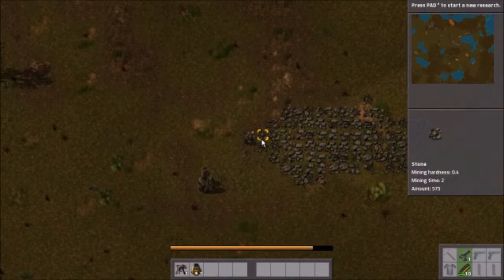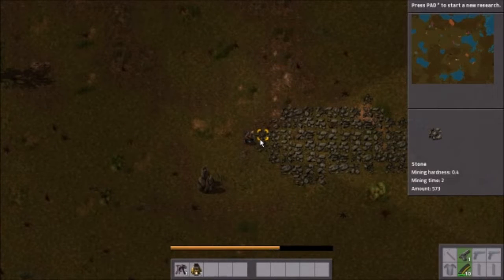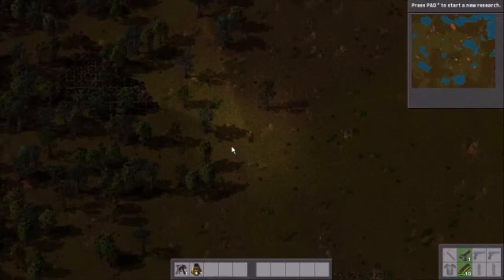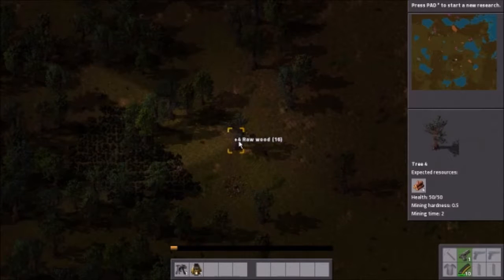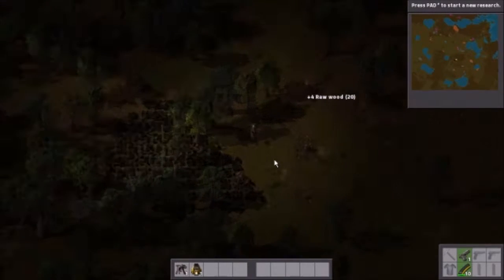We're going to get about six of these rocks. While we're doing everything by hand here, that is not the way of the future - we're going to automate all this stuff. Some people tend to make very neat structures; I tend to do spaghetti-code type structures. But one thing I do is make things as automated as possible so I don't have to go around and put resources in little boxes once we get going.